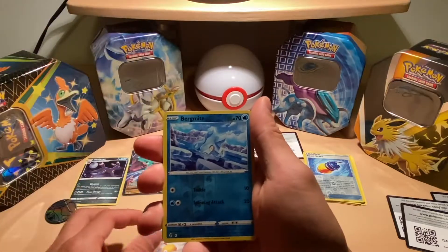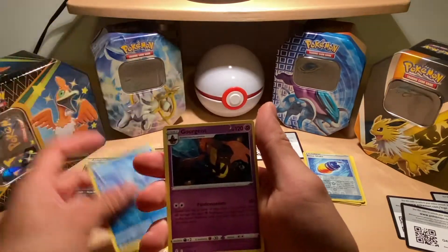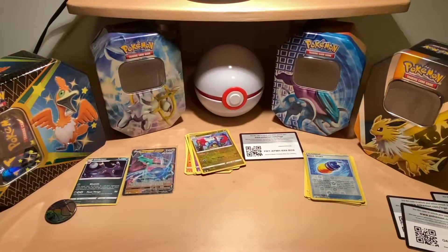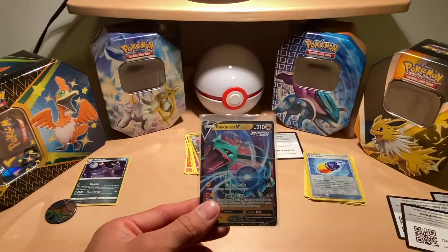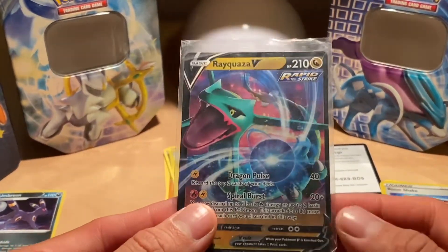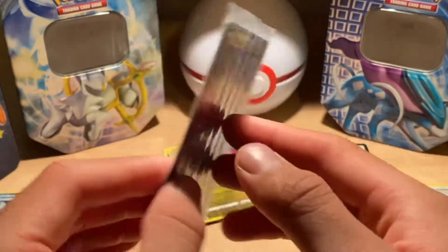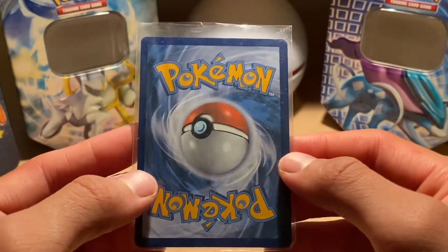The reverse is a Bergmite, and the rare is a Gorgist — second time today guys. But at least this time we got a nice V card. Here we have it: Rayquaza V! Obviously it's not the alternate Rayquaza full art card, but still a really nice addition to the collection.